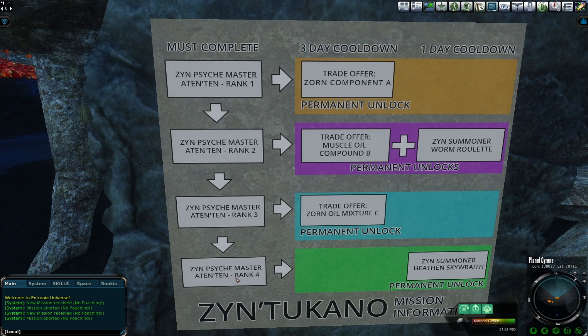Then we move on to rank 4. In rank 4, you collect 40K sweat and you turn in 80K. You'll receive a voucher to get a synchronization chip 1. You take that voucher to the Zen Arc Trader, and you're able to get your chip there.